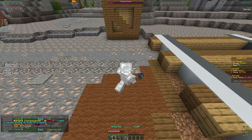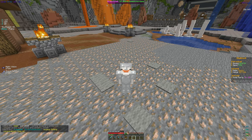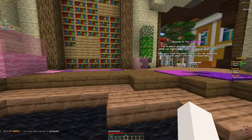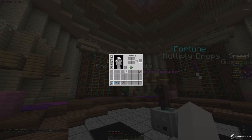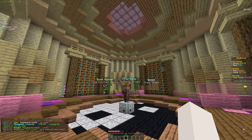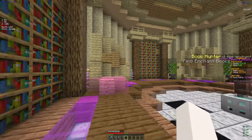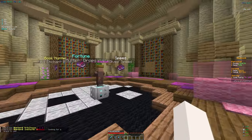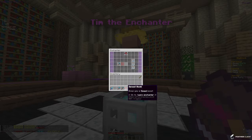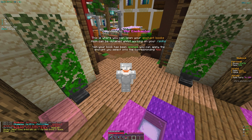We got another mining book while mining, so heading to the enchanter again. The options are book hunter, fortune which can drop multiple blocks, and speed which gives movement speed. I think speed is the best here because running faster means mining more blocks in the long run. The cost is 34 levels, which we can grind quickly.